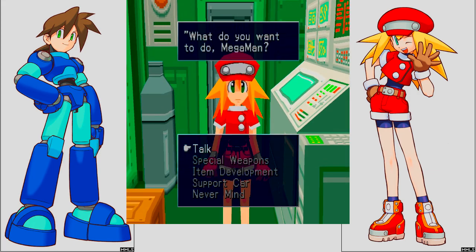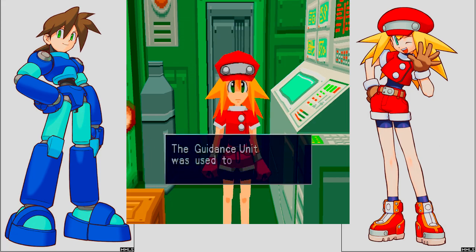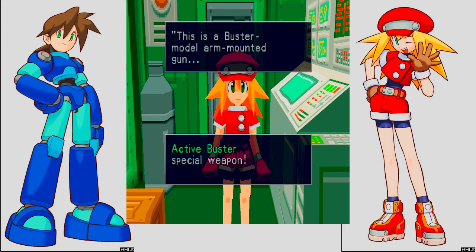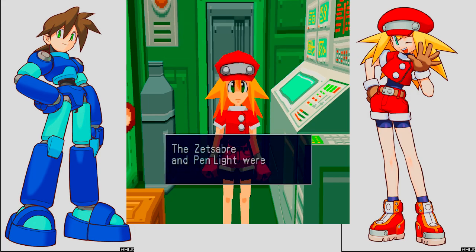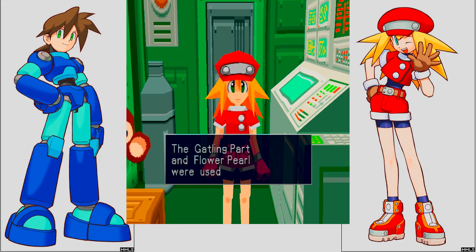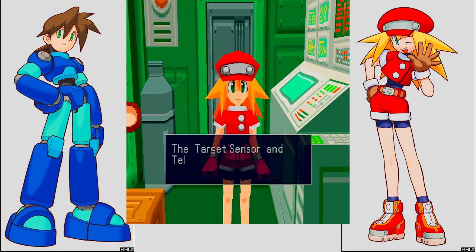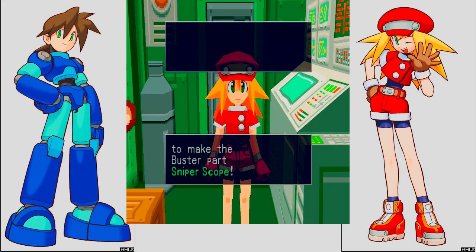Hey Roll, can you make anything out of the stuff I have? I have a gigantic list of crap. The Guidance Unit was used to make the Active Buster special weapon — it fires a homing missile. The Active Buster is one of the most powerful weapons in the game, however there's one other that surpasses it. The Zet Saver and Penlight were used to make the Blade Arm — it's best when surrounded by enemies. The Gatling Part and Flower Pearl were used to make the Gatling Gun — fires more shots at once, improves firepower and range.